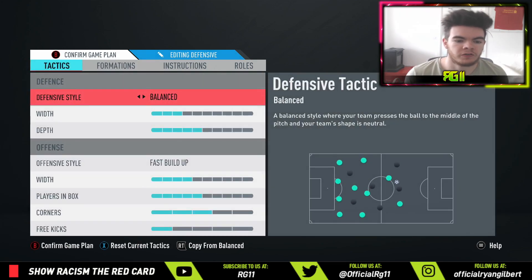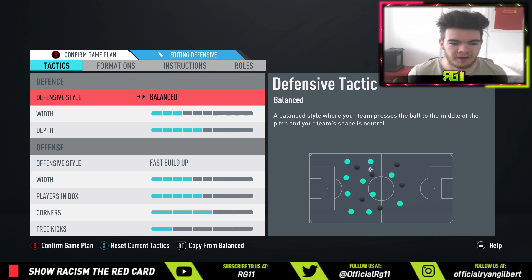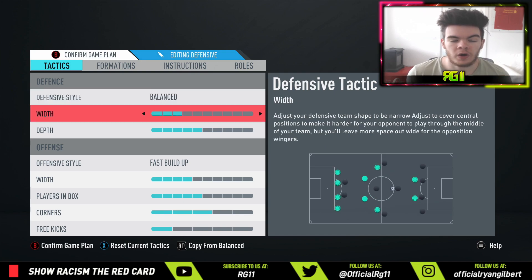What's important is to keep this formation as narrow as possible. In terms of defensive style, this formation doesn't work great in a press, so balance is definitely the way to go. We've gone quite narrow on the defense because I find this formation is really open — there's no central CAM or box-to-box midfielder, so opponents, especially with a CDM, have so much time on the ball. There's no one there to press them.